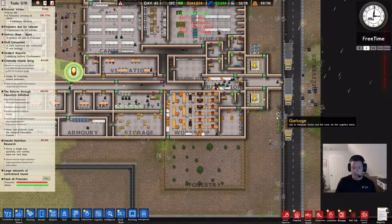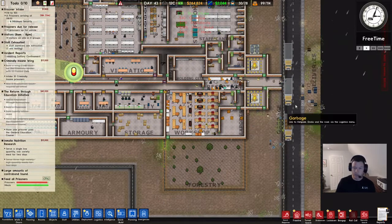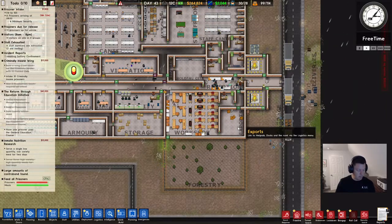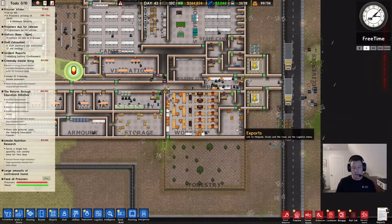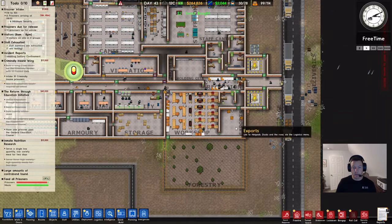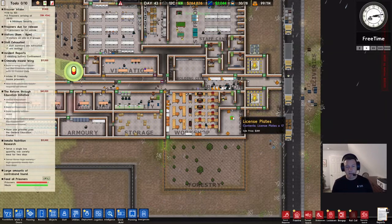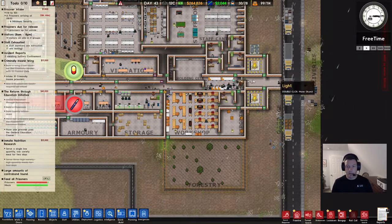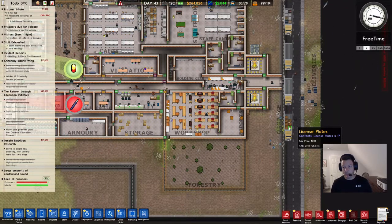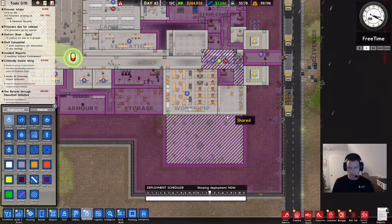Finally, exports. It is a good idea to have exports somewhere relatively close to the road to give your drivers easy access. The only room requirement is that it has to be one by three. I like to have exports close to my workshop because that's where a lot of exports come from. They made a bunch of license plates from the sheet metal, placed them in exports, the driver comes, grabs it, loads it onto the truck, and hauls it off — and I get paid cash money.